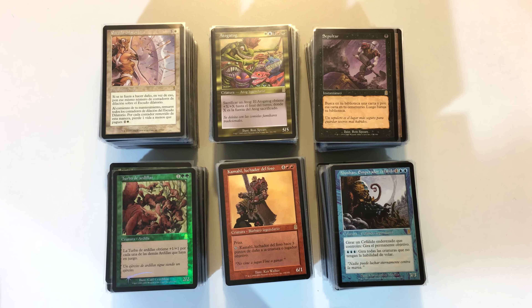I got it for an upcoming video where I wanted to play sealed, but I didn't need any more Odyssey cards since I already had my complete set. So I got it in Spanish — I know Spanish well enough to figure everything out. I got some interesting pulls: I got the Entomb, the Emperor Cephalid, Kamal, and a Foil Squirrel Mob.